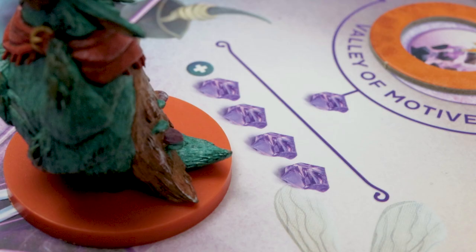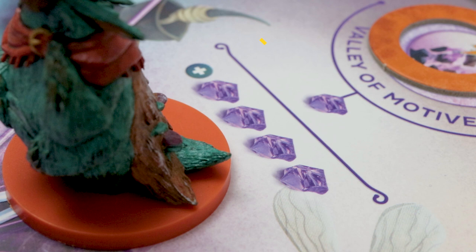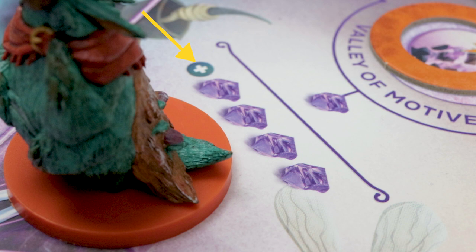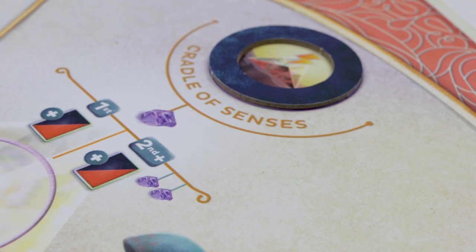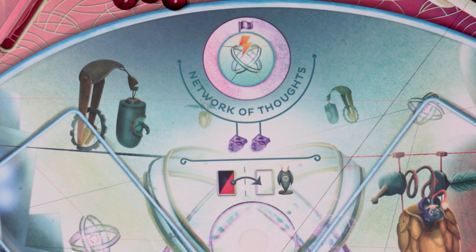Let's go over the five realm actions. If you control any of these realms, the realm action you take costs one less willpower. In the Valley of Motives, you can pay one willpower to gain four willpower from the supply — and if you control that realm, you get four willpower for free. In the Cradle of Senses, you pay one willpower to draw the top card of your emotion deck and turn the new top card face up; you can also draw that face-up card if you pay two additional willpower and keep repeating this as much as you want. Controlling this realm means the first card is free, but you still pay two willpower for additional cards.